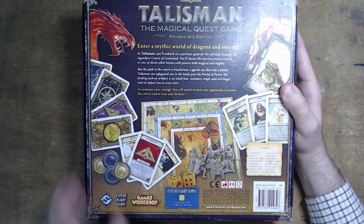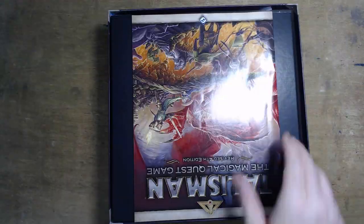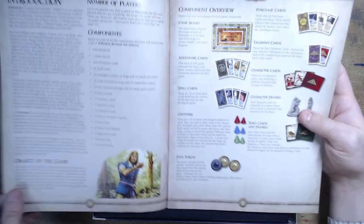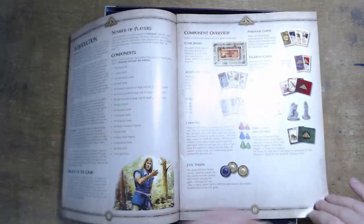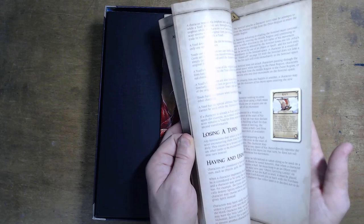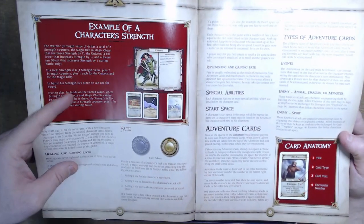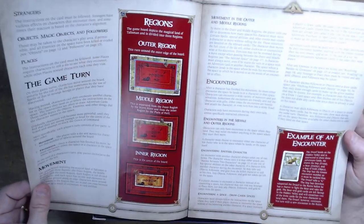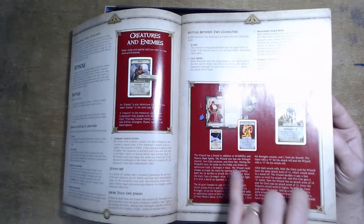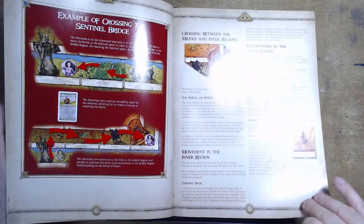We'll cover the rulebook first. This is so Fantasy Flight — this rulebook, it hurts — it's just that standard Fantasy Flight rulebook, full color, gorgeously laid out. Whereas before it was the same rules with just a few pages, we now have a ream of it. But don't panic — a lot of it is examples. It covers what each bit is, goes really in depth on stuff, perhaps a bit too in depth. But it has examples of play in these red boxes, so if you can read the rules but still don't understand, you can see it in action.